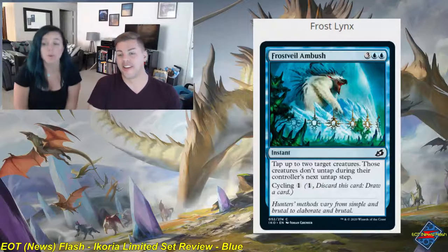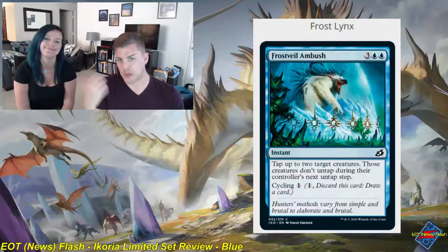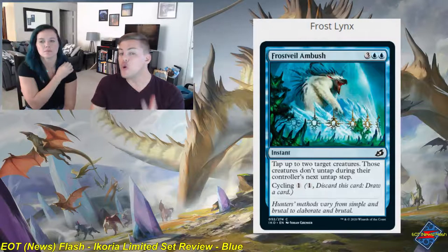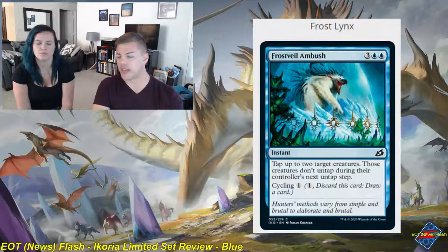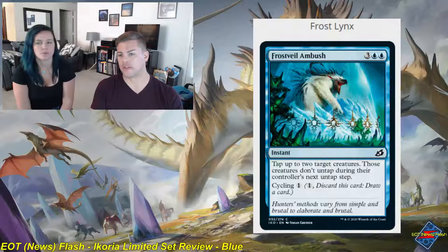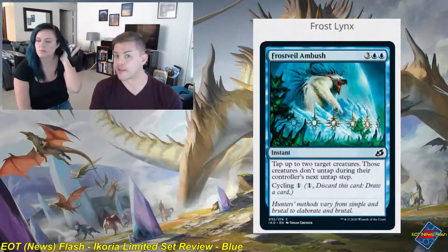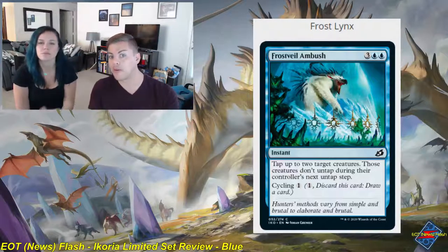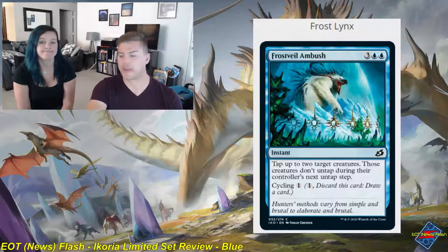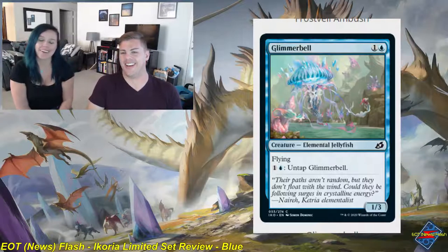Hampering Snare — three and two blue, instant, common. Tap up to two target creatures; those creatures don't untap during their controllers' next untap step. You can cycle it for one. This is the perfect counterpoint to Frost Lynx — cast it in response to their attack step and lock out creatures for a whole turn. Hitting two creatures is huge. The cycling option adds stock. Five mana is a lot though — we've had much cheaper effects for this. It's a solid 1.5, maybe 1.75, but most blue decks will typically play this.